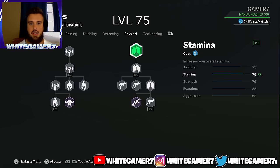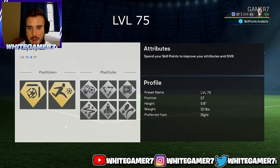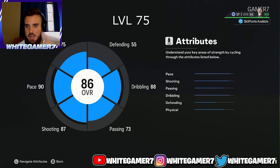For your last two skill points, put them on stamina. Stamina is already low on the striker build and will drop quickly as you make runs inside the box or take on opponents. Also get 85 reactions, which allows your pro to react quicker to the ball when you're about to receive it.